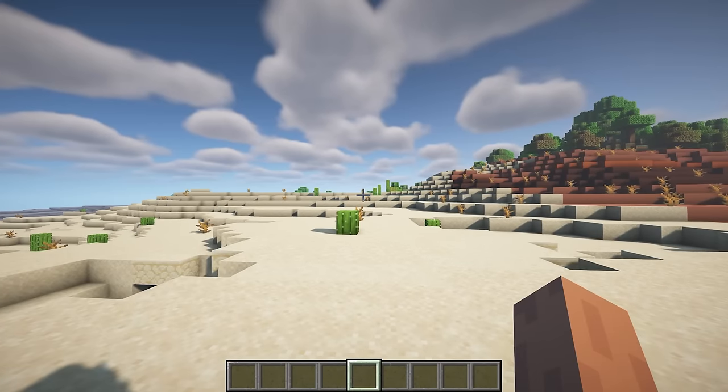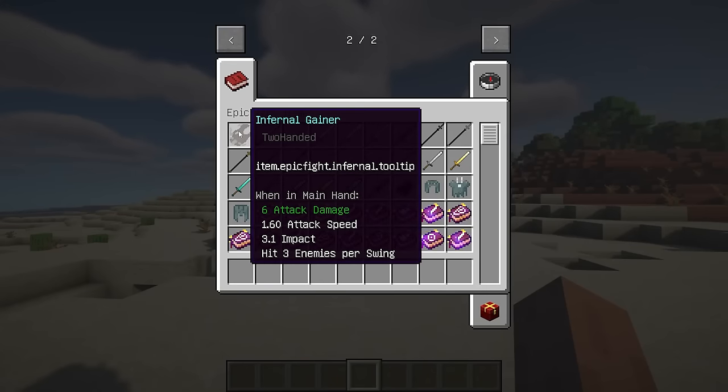This mod is an add-in for Epic Fight. It introduces a fighting style and weapon wielded by Dante, featuring fiery kicks and punches.